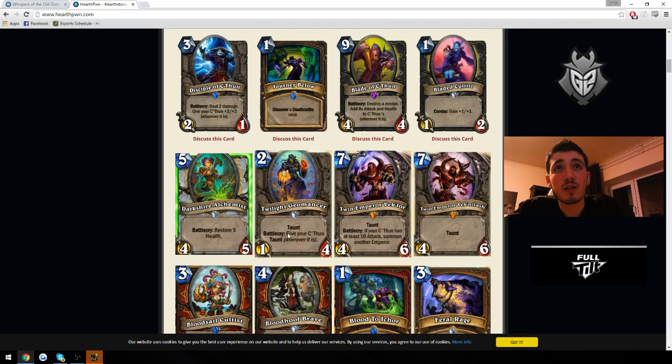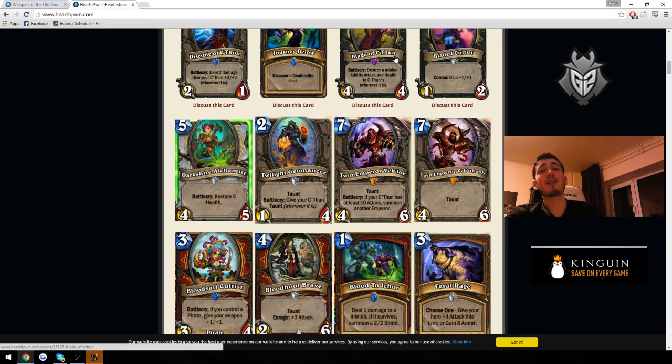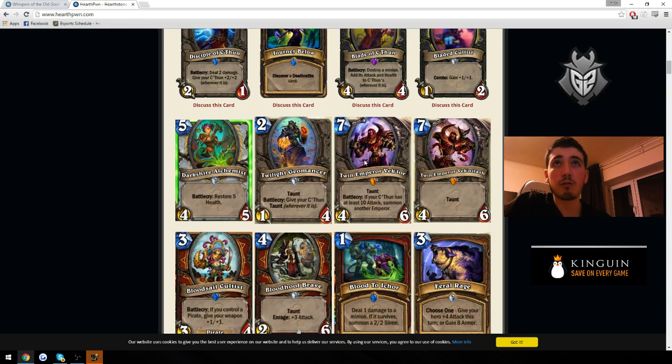Twilight Geomancer — no. You want to end the game with C'thun; you don't really want it out early. This other C'thun card on the other hand is really good — probably the best card that triggers when C'thun is at 10 attack. It basically just gives you two Druids of the Claw, which is insane. You'll probably play it in every C'thun deck to help stall the game, make a big beefy board, and it goes well in Ramp Druid. I really see Ramp C'thun Druid being a thing.